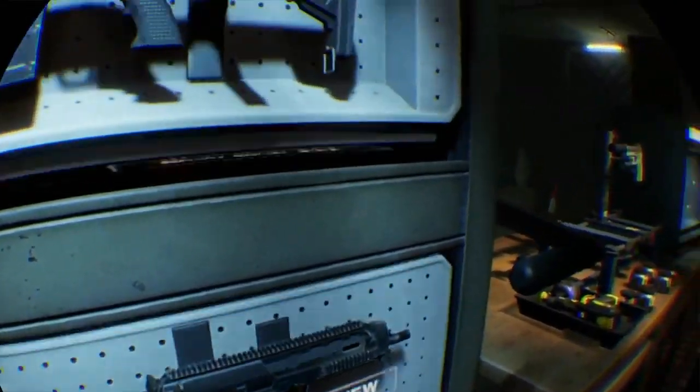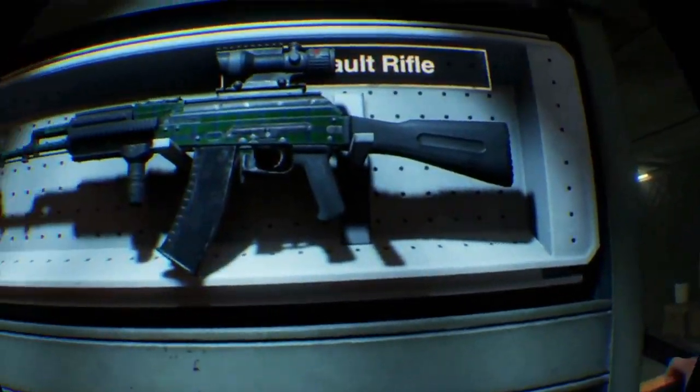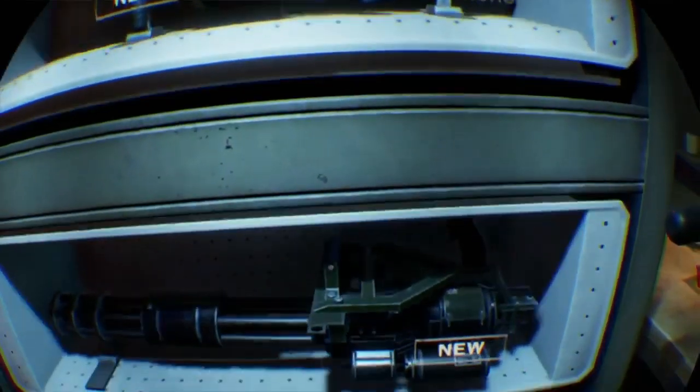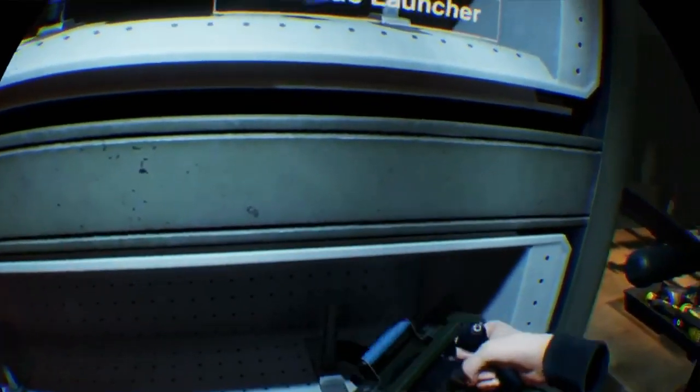What's up everybody, and welcome to another Blood and Truth video here on Colette Reaper Games. Today I'm going to be showing you guys how to get the minigun. This thing is awesome — running around with a minigun over one shoulder and a grenade launcher over the other, just awesome.